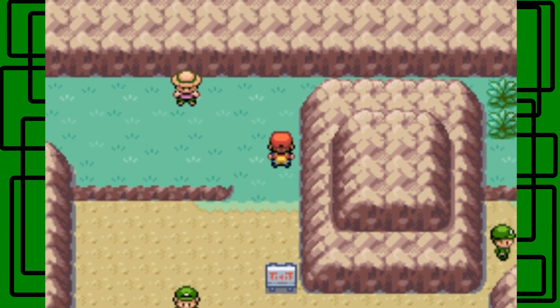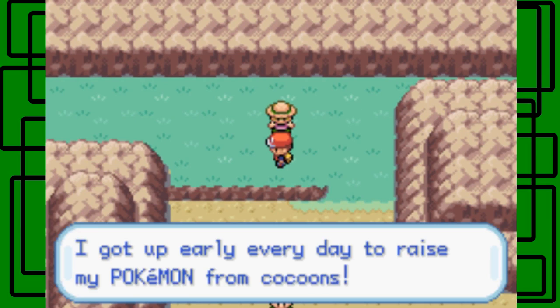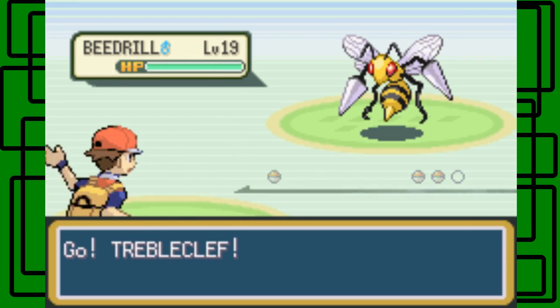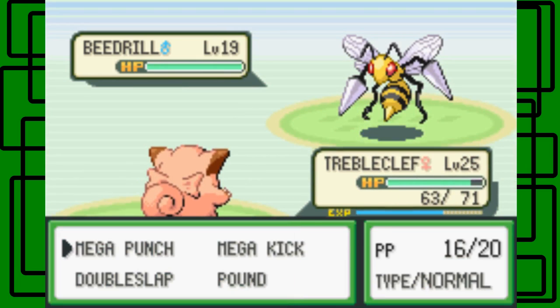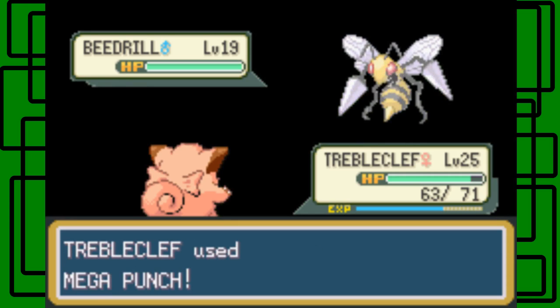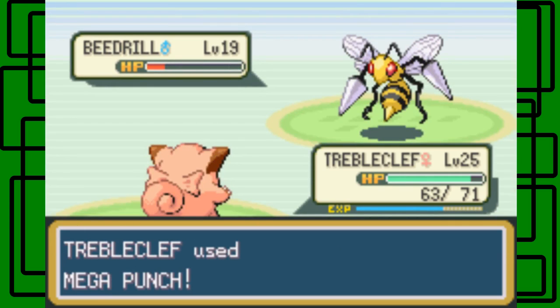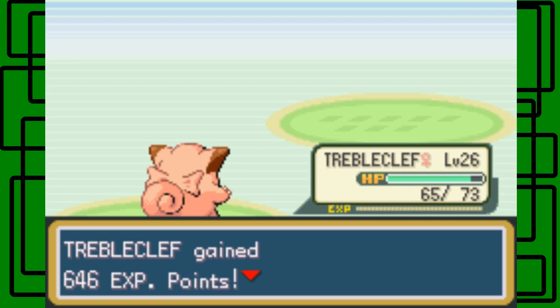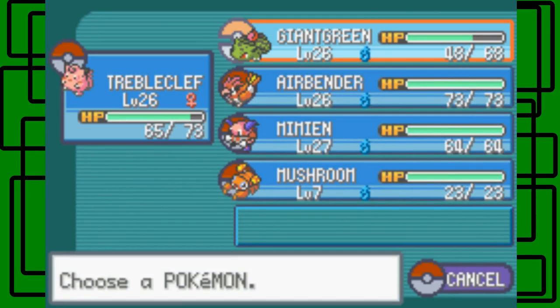Here's a Bug Catcher. I still have Trouble Clef — I think this guy has a couple Beedrills. He got up early every day to raise his Pokémon from cocoons. This is Bug Catcher Print. Yeah, there's one Beedrill — it's level 19. Let's go for the Mega Punch. It's going to try to use Focus Energy, raising its chance of a critical hit. My Trouble Clef is six levels higher, plus I just got a critical hit — so that's good. Trouble Clef is now level 26!